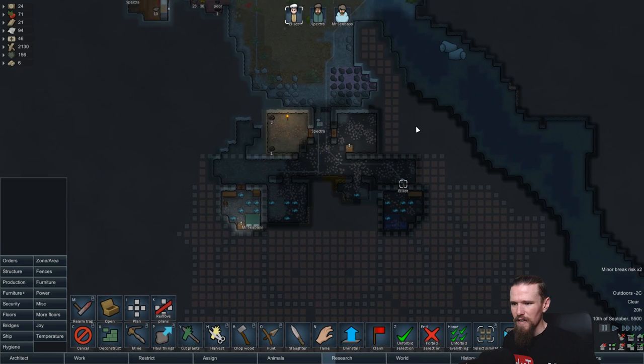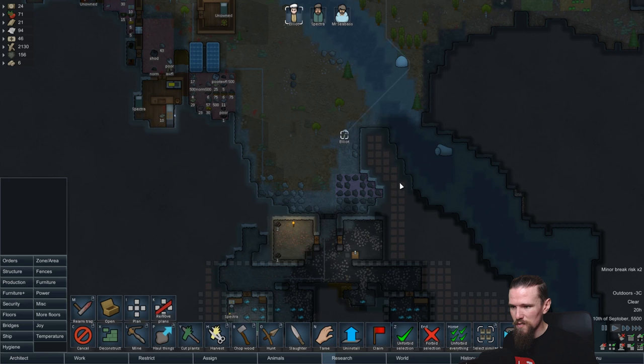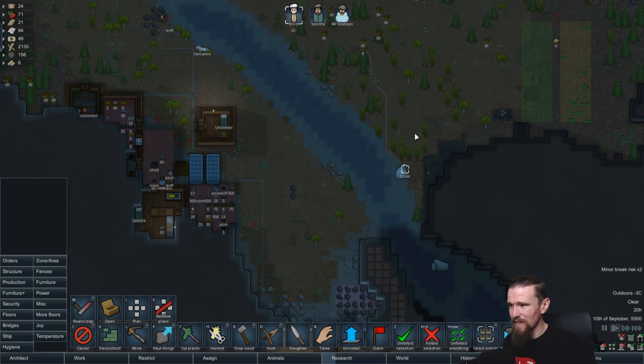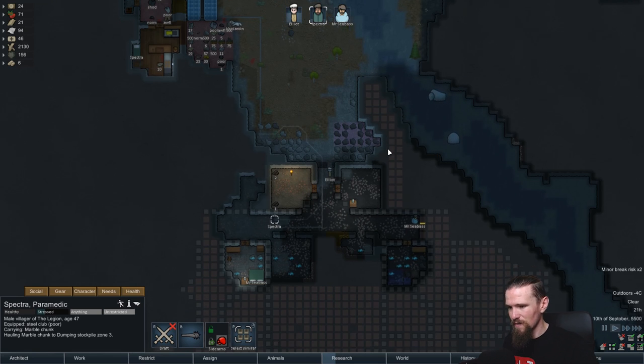He's actually stopped mining because I told him not to go any further there. I'll allow him to start to move down there and work his way to the other rooms - let's go into our orders and allow mining. We'll go this way first. This thing that I have planned up here is going to be somewhere that we can kind of go up into and shoot out at enemies - that's the kind of idea that I have for it. We're gonna have a number of doors in between here, so this will be the kind of area that we'll be able to shoot out at the enemy from.